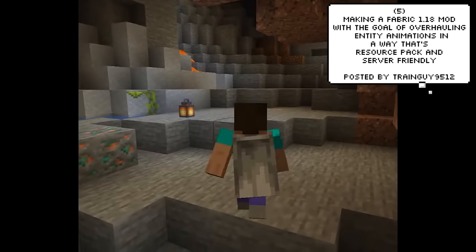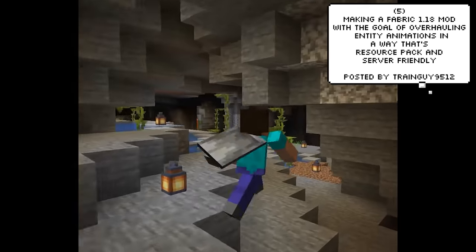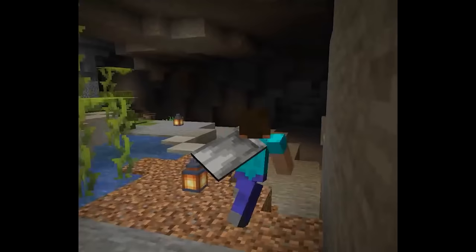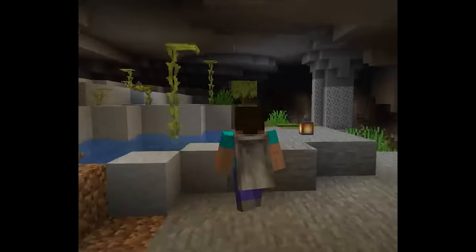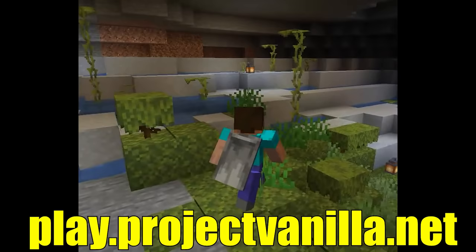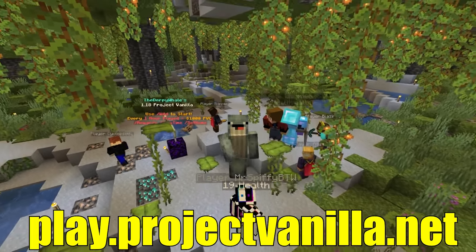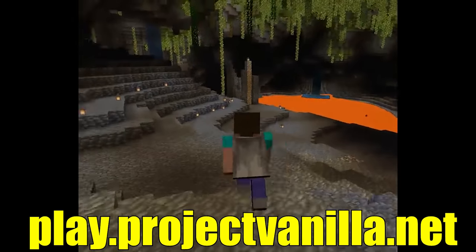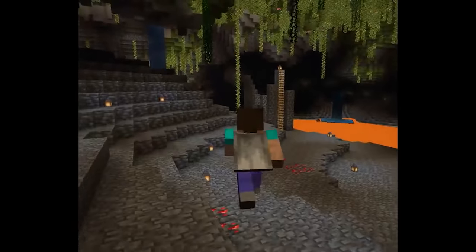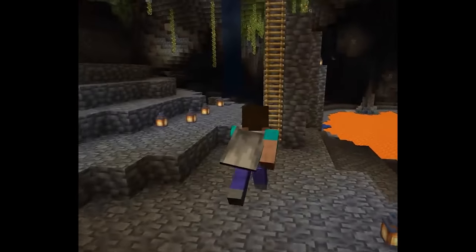TrainGuy9512 has created this Minecraft 1.18 fabric mod that actually overhauls entity animations. The animations are so clean. And whilst on the subject of 1.18, I'm actually in the process of beta testing a 1.18 server for you guys to play. It's survival, and if you're interested, the IP is on screen and in the description. It's a Java Edition 1.18 server, but bedrock players can actually join using the same IP, but port 25565. Keep in mind it is just a beta test, but I'd love to see you on.